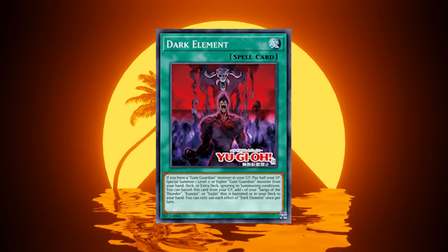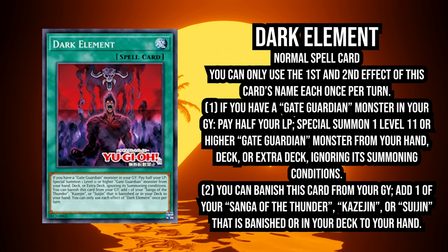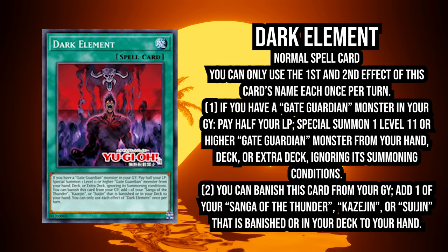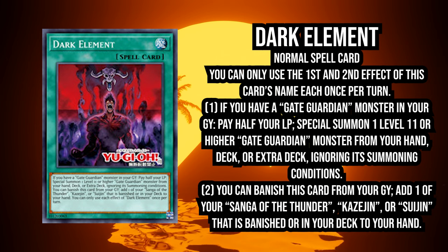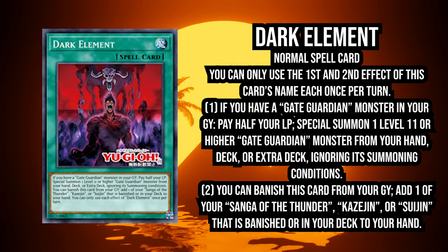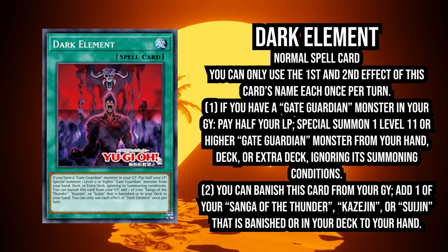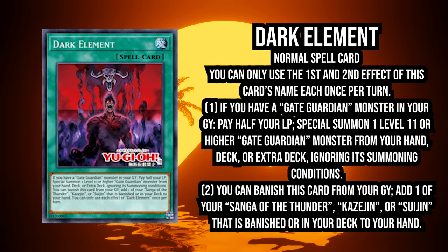We also have Dark Element, which — if you have a Gate Guardian monster in your graveyard, and the first line of Dark Guardian always treats it as a Gate Guardian card — it's a pretty good combination. You pay half your life points, which sets up for the Ryryoku Guardian, but I don't like paying half my life points in Gate Guardian because this deck needs a turn or two where you're just getting hit by your opponent to make a comeback. You Special Summon a level 11 or higher Gate Guardian monster from Hand, Deck, or Extra Deck, which means you can summon the original Gate Guardian, Dark Guardian, or Gate Guardians Combined, ignoring summoning conditions.